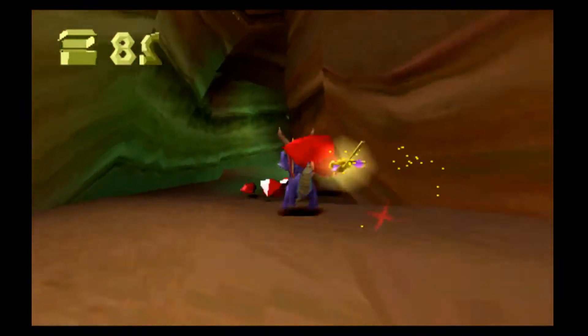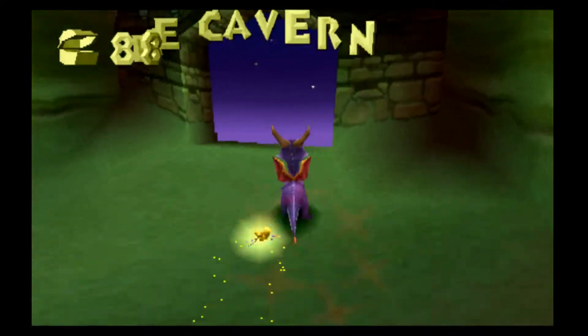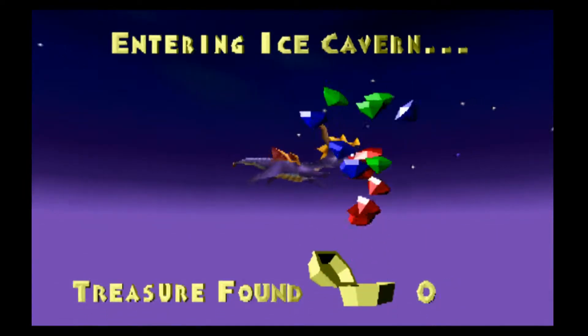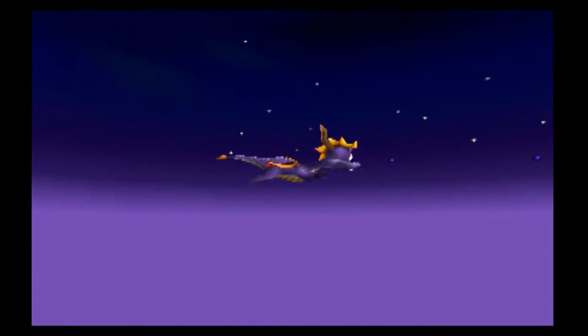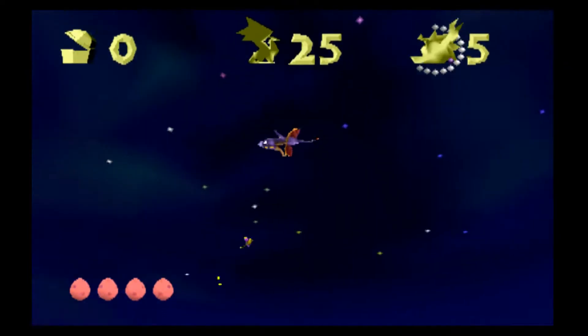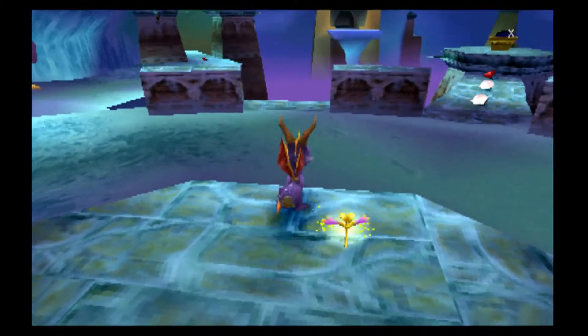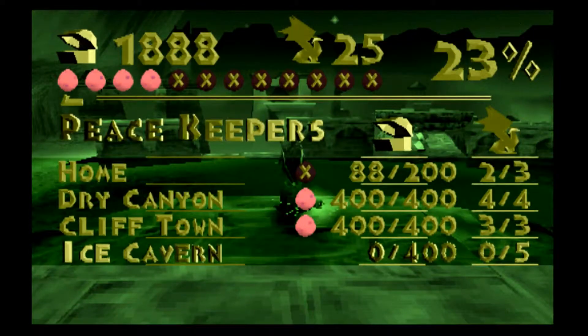Oh hello — gems. Okay, looks like we found our next world: Ice Cavern. Let's go chill out in here. 35 gems in the hub. 1888 — that's about 100 years before I was born, roughly. Peacekeepers: 88 out of 200, and one more dragon. So we got a while to go.